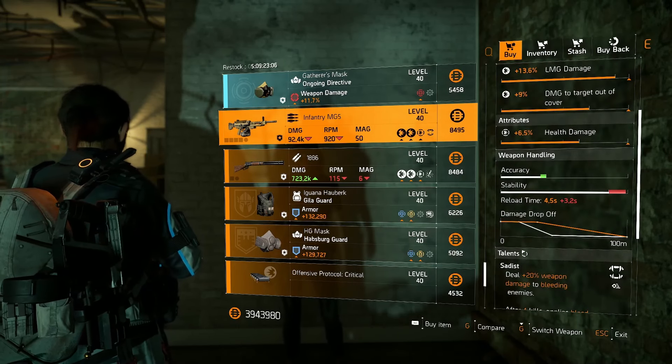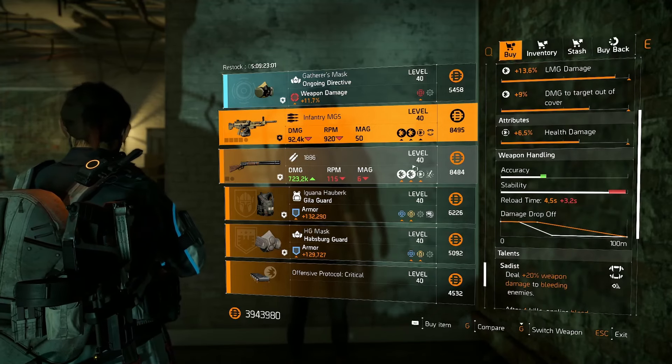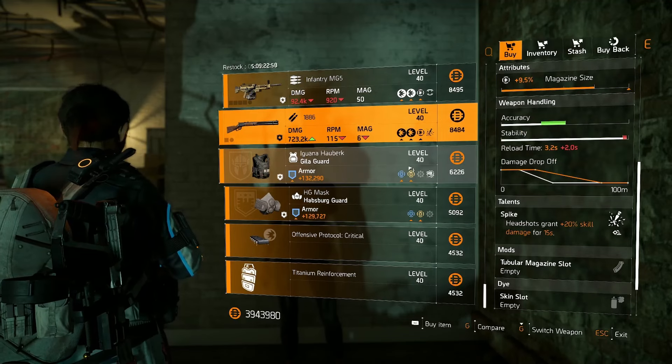It's okay — if you want a health damage one, you can just change the talent to whatever you want, so maybe worth picking up. This is pretty decent actually for an MG5. We've got a 1886 — that's trash.